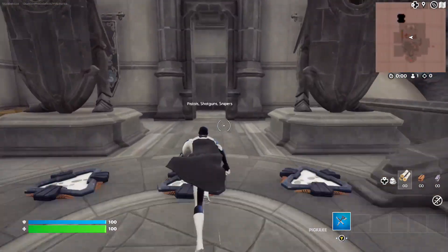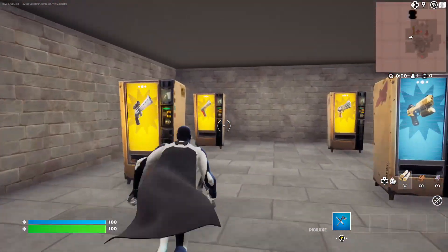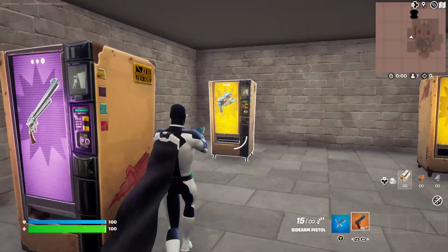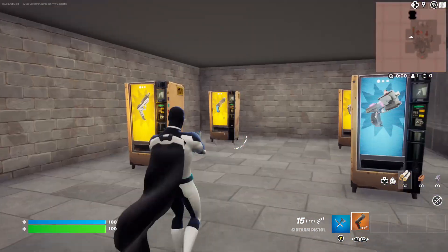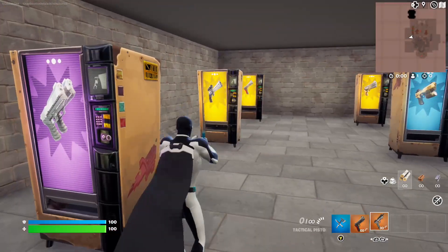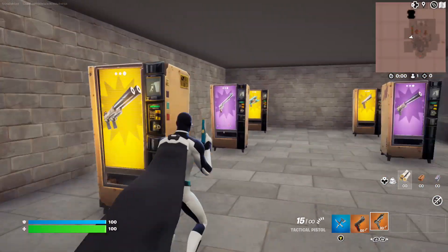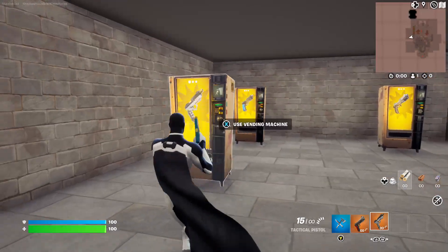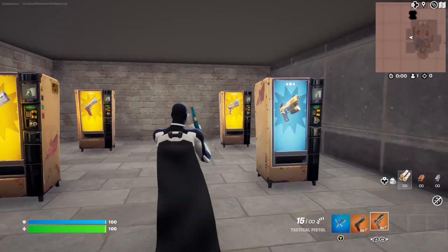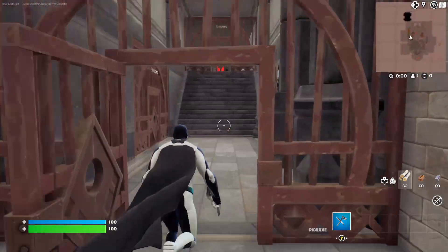We're gonna go over to the other side which has the Pistols, Shotguns, and Snipers. First the Pistols: Combat Pistol, Sidearm, Primal Pistol, Deagle, Suppressed Pistol, Lock-on Pistol, Tactical Pistol, Scoped Revolver, Regular Revolver, Dual Suppressed Pistol, Six Shooter, Regular Pistol, Flint Knock, and the Duallys — both the regular and suppressed versions.